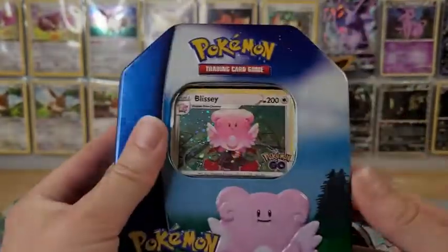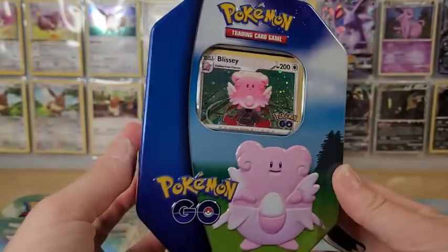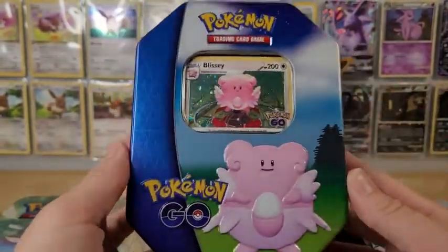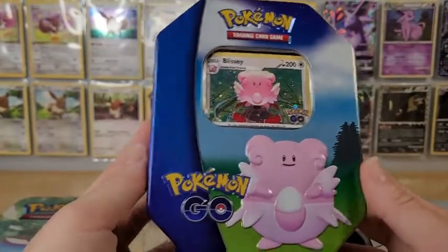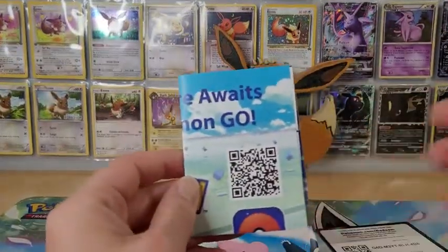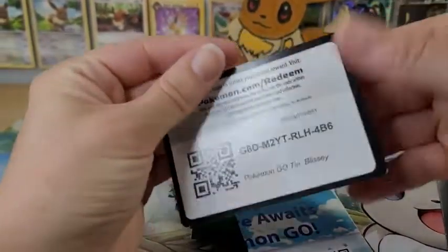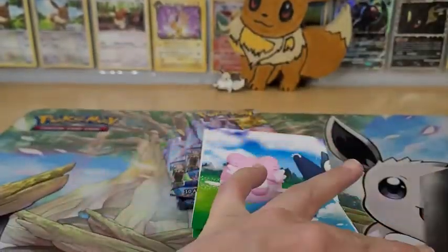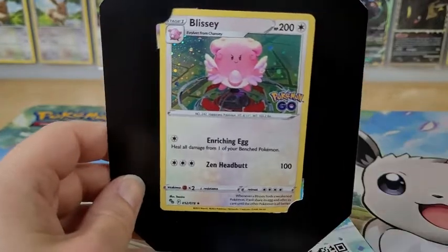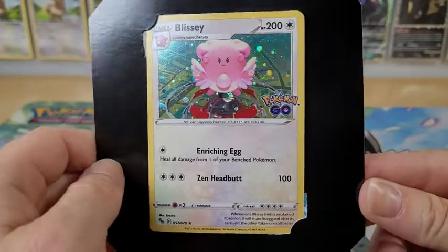I've already taken the plastic wrap off because I wanted to see if I could get some nice photos for the thumbnail. We aren't going to waste any time — we're going to dig right into this and see what we get inside. Let me angle the camera down a little bit. We'll give away the code card for the Blissey tin, and here we'll take a quick peek at the Blissey card. I'll have to use auto focus — there we go. Now you guys will be able to see the cards pretty well.